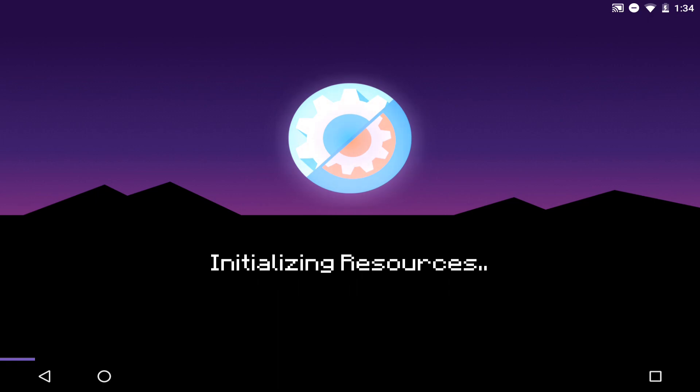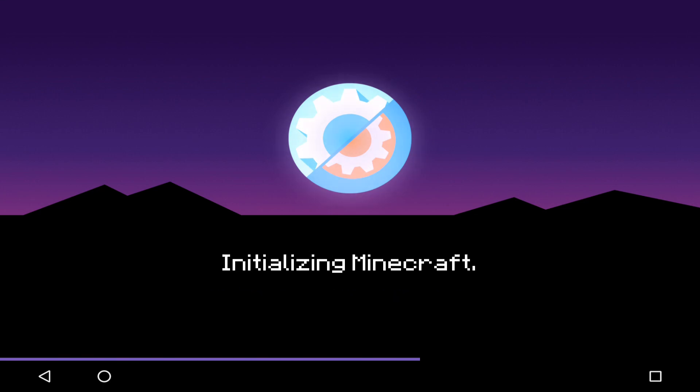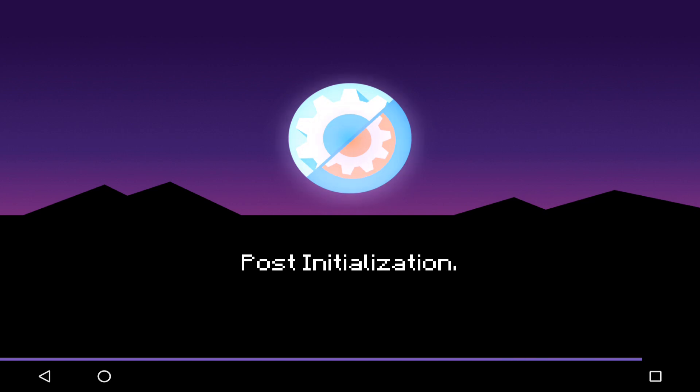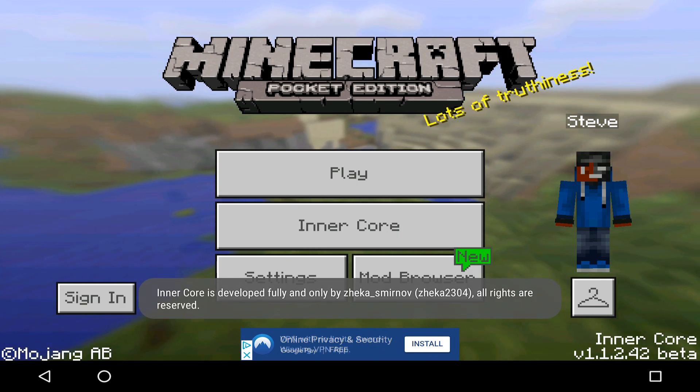Let's open the app and show you guys some awesomeness. Look at this beautiful little animation initializing resources. It's going to take like 10 to 15 seconds — it really shouldn't take too long depending on your device. So initializing Minecraft, it should be opening, preparing, and running. If you have a lot of mods, it may take a little bit longer. And the core has now been activated.